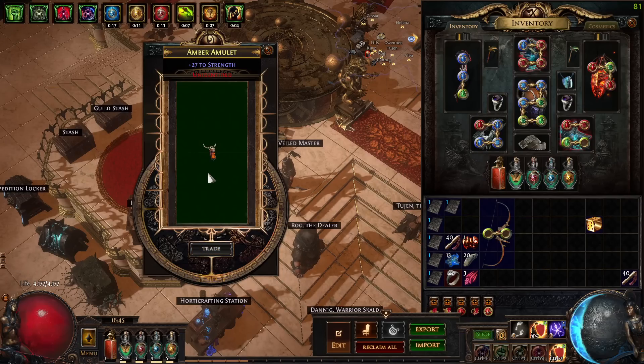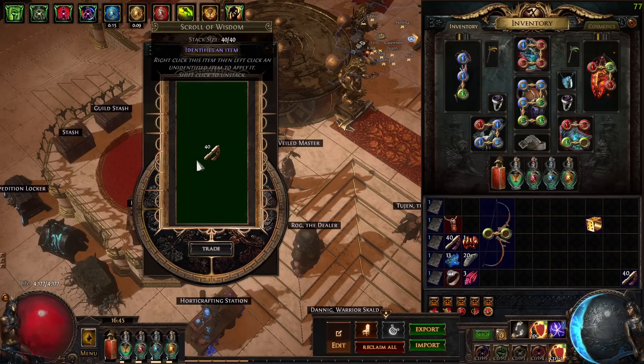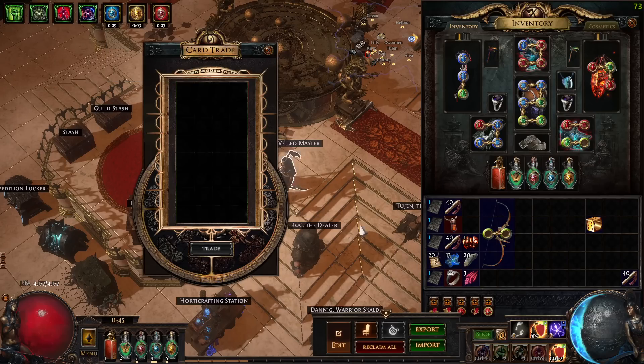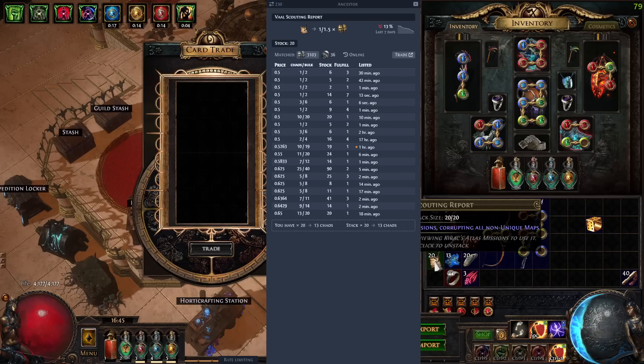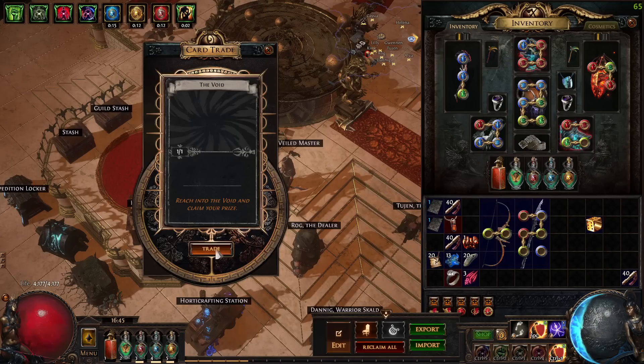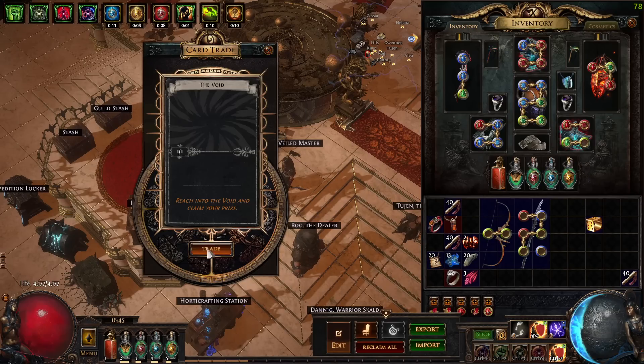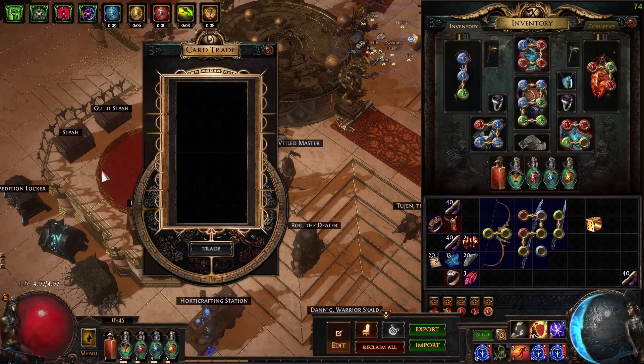Wisdom Scrolls, a Maramola, more Wisdom Scrolls, and 20 Vaal Scouting Reports — interesting! Are they even worth anything? Like one and a half Ks each. A Valor, Barracks with Spite, and a Demon Dagger.